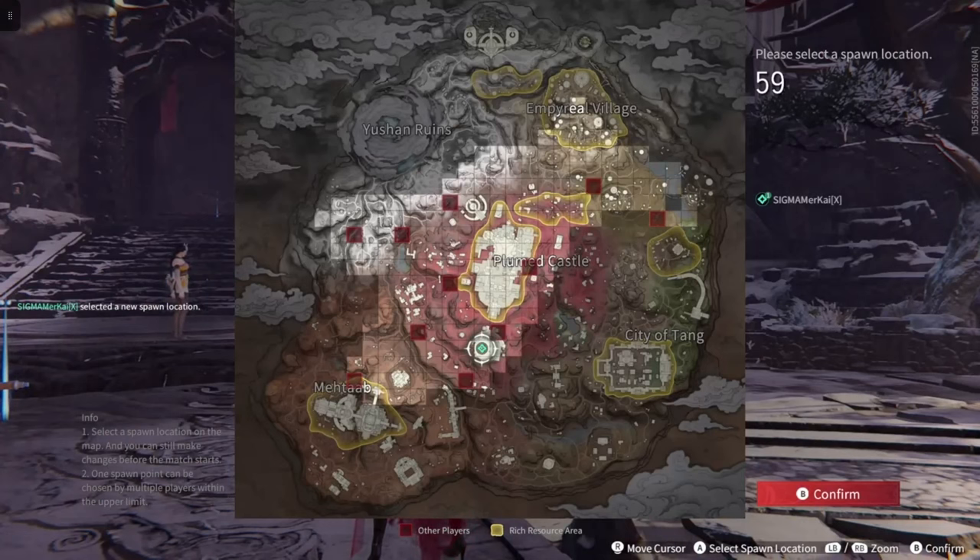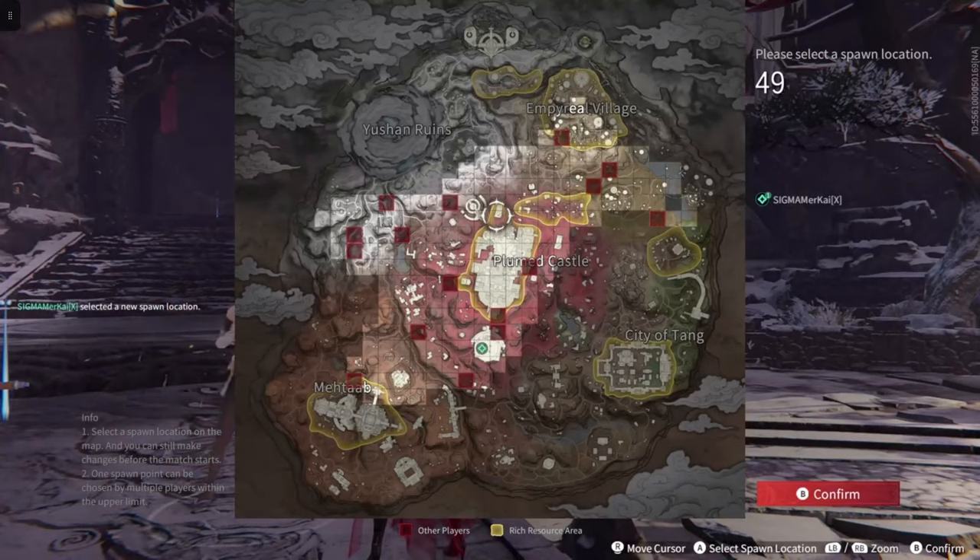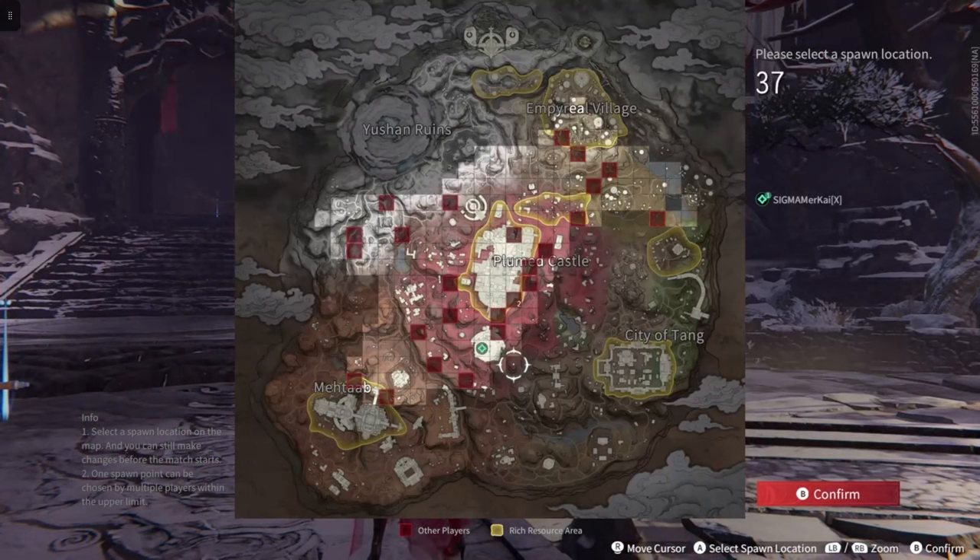I'm just gonna skip the intro here, but the spot you want to spawn is right here, right in the center. If the spawn zone is not over top of this, it's fine. If it's up here, you're gonna spawn anywhere and just hike there — that would technically be better. As you can see here, there's gonna be a bunch of people spawning here, so I'm gonna have to fight them off. But if the spawn wasn't there, you'd have a pretty good chance of just hiking there and not having to worry about it.